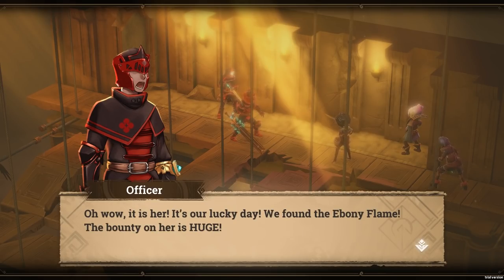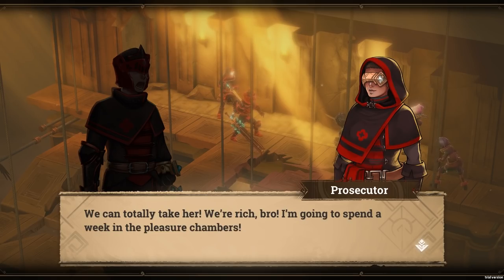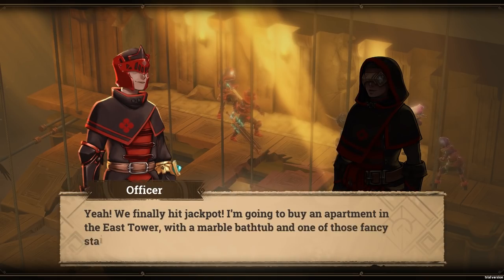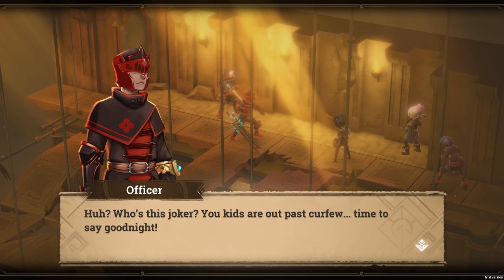Oh wow, it's her — it's our lucky day. We found the ebony flame, the bounty on her is huge. Is it a woman? No, that's a woman — you're right. The famous ebony flame — she's just a little kid. We can totally take her, we're rich bro! I'm gonna spend a week in the pleasure chambers. It's definitely a chick — there's definitely like the top of the boob curve. We finally hit jackpot — I'm gonna buy an apartment in the east tower with a marble bathtub and one of those fancy stainless steel ice boxes like the nobles have. And I'm gonna buy a great big golden chamber pot so my poop will smell like money.